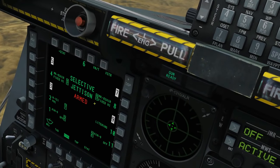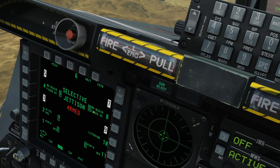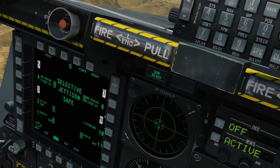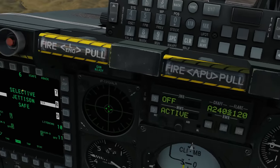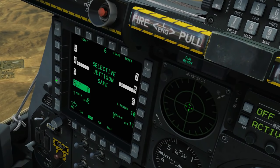We've got these triple Mark 83s on a TER rack. Let's go to rack. If I'm dropping the whole rack I can't fuse the bombs individually, so I'll select it and drop the rack. I've also got a rocket pod somewhere — I think it's that one there.